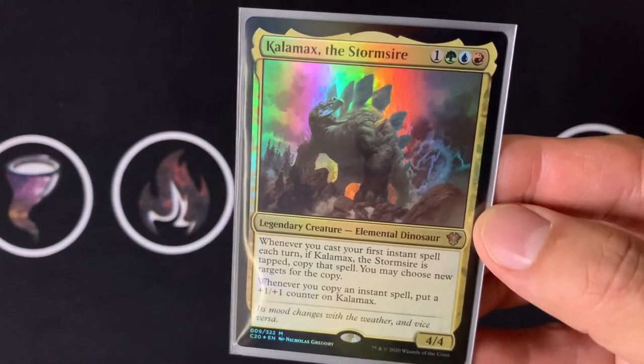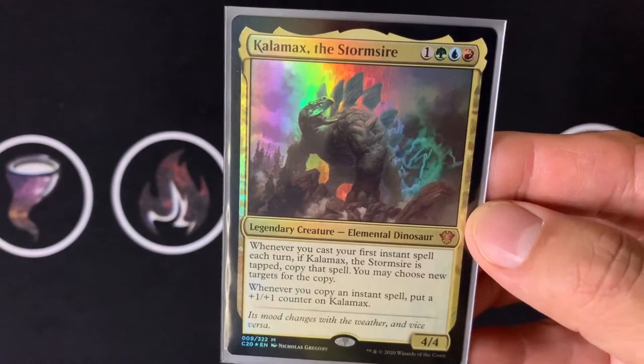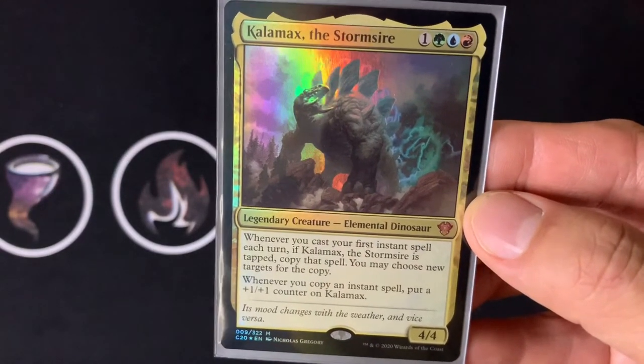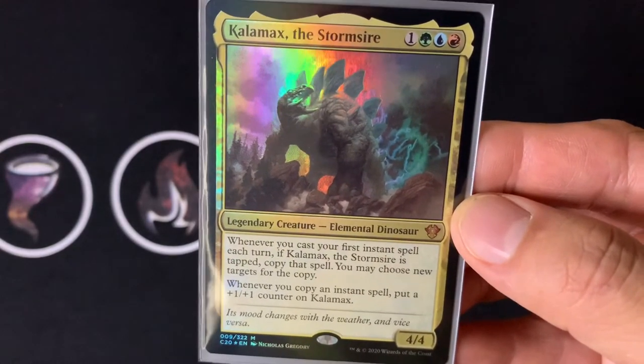What Kalamax does is: whenever you cast your first instant spell each turn, if Kalamax the Stormsire is tapped, copy that spell. You may choose new targets for that copy. Whenever you copy an instant spell, put a +1/+1 counter on Kalamax.